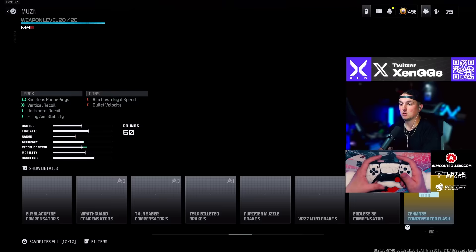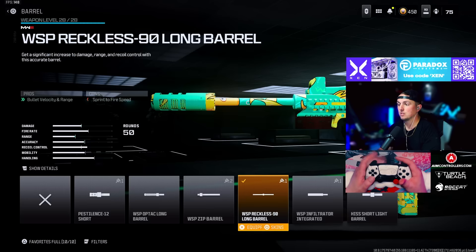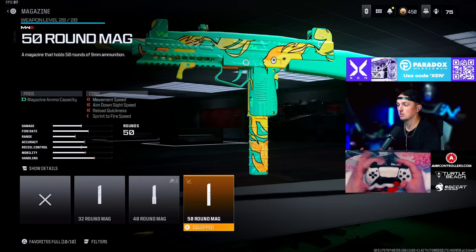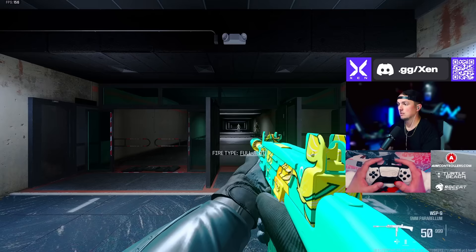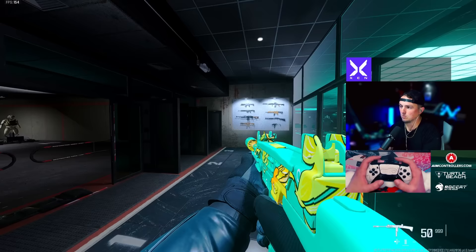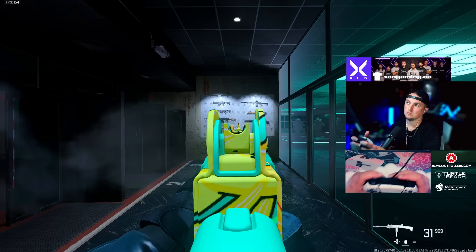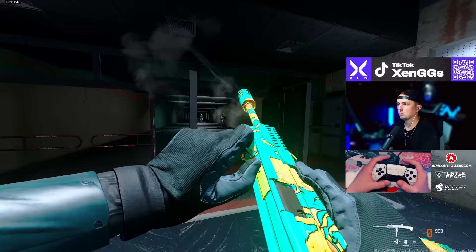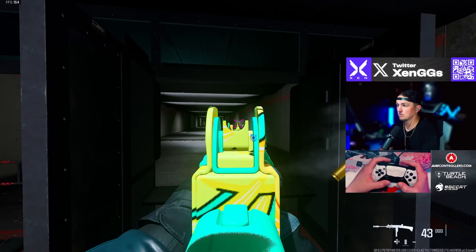For that WSP9, we're going with the Zimuth Compensated Flash muzzle, the WSP Reckless 90 long barrel, the DR6 handstop under barrel, the 50 round mag, and the WSP Classics Factory stock. This thing has very low recoil. The creator who made this loadout said it had negative recoil, so I wanted to test that theory — and obviously it has recoil, but very little, which is very nice.